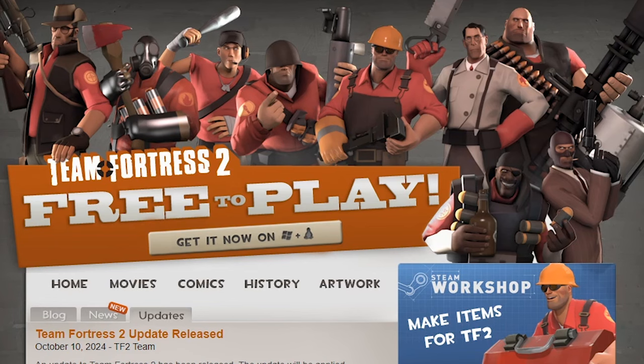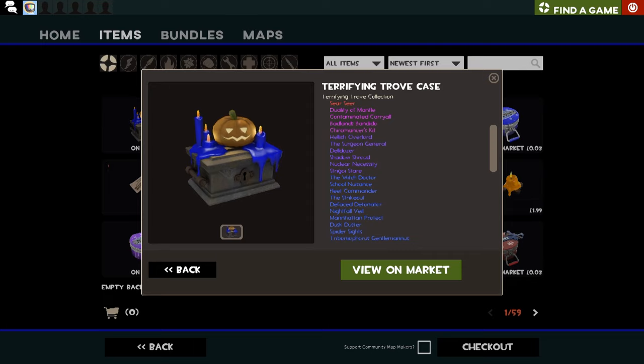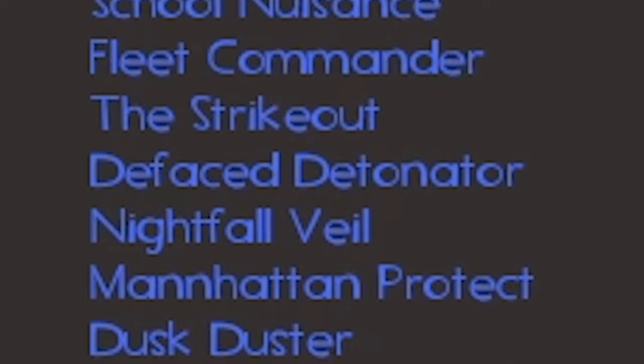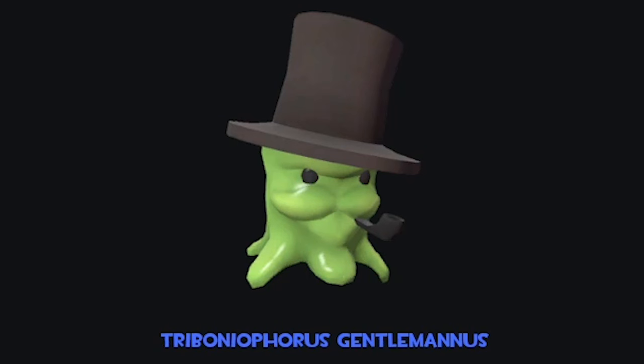Let's just jump into the update and see what content we've been blessed with. I'm going to take a look at the cosmetics of the Terrifying Trove case — hopefully there's some pretty good ones. I've not seen these before, so I'm going in blind. We'll start from the bottom and work our way up. The first one is the Tribonephorus Gentlemanus — I probably mispronounced that, but he looks pretty cool. This looks like that slug fella, but he's grown a moustache, got a pipe and a hat. I fuck with his vibe. He's pretty cool.